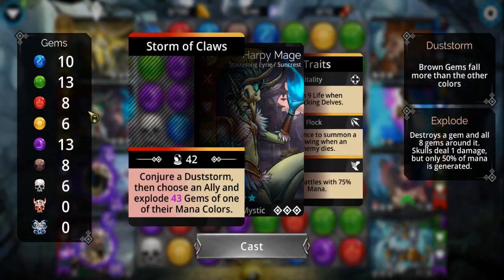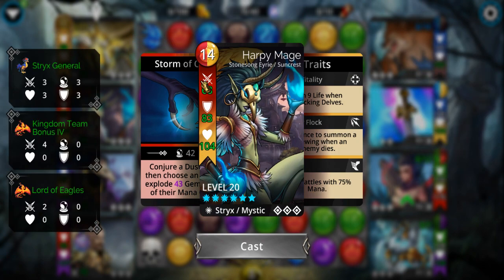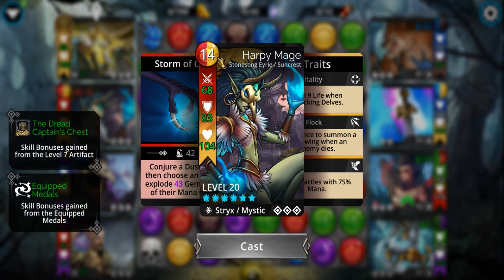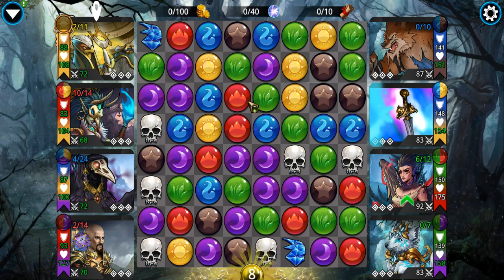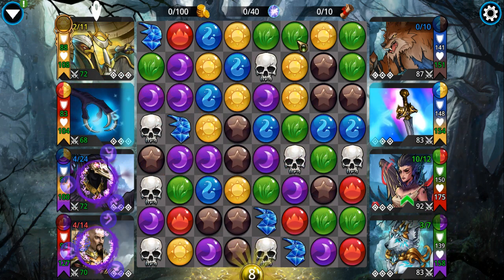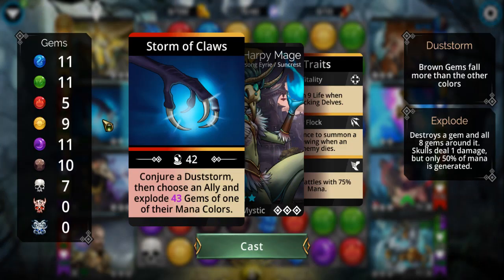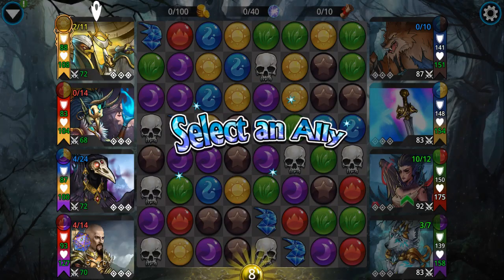You want to look for yellow and red on the starting board — not yellow and brown — just enough to get Harpy Mage going. Prioritize red first then yellow. You want to keep as much yellow on the board as you can for the explosion. You're going to be choosing Finesse since he only has yellow.